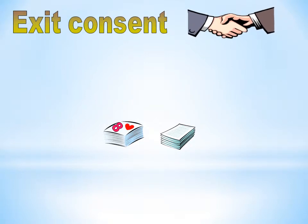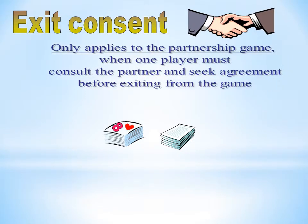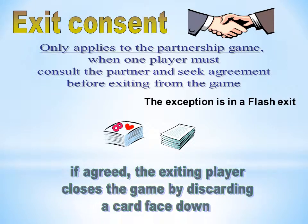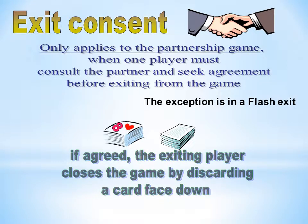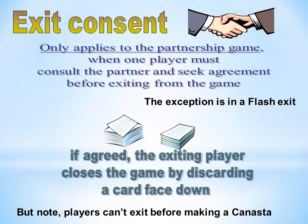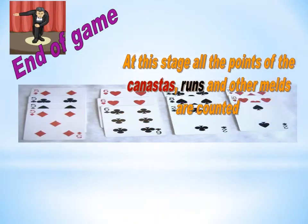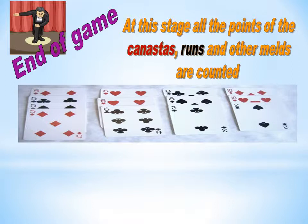Exit Consent only applies to the partnership game, when one player must consult the partner and seek agreement before exiting from the game. If agreed, the exiting player closes the game by discarding a card face down. Note that players can't exit before making a Canasta. At this stage, all the points of the Canastas, runs, and other melds are counted.